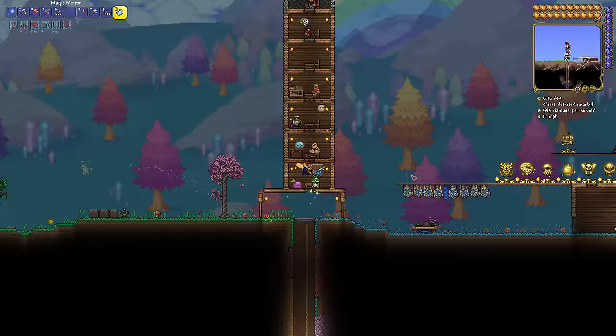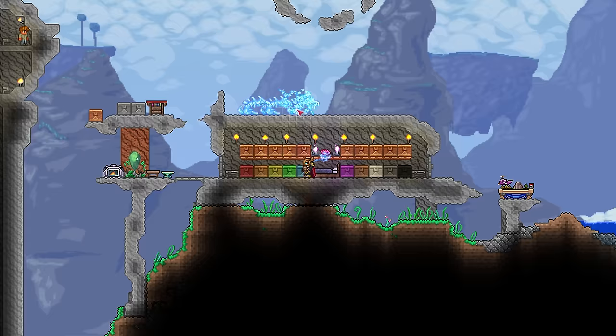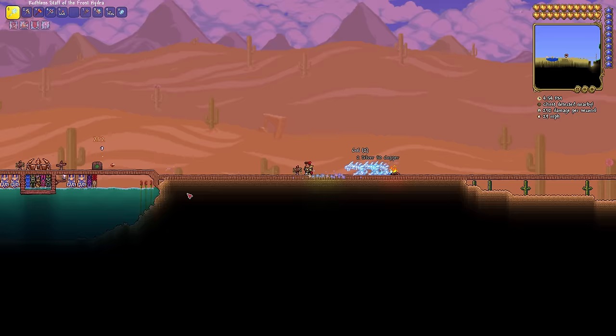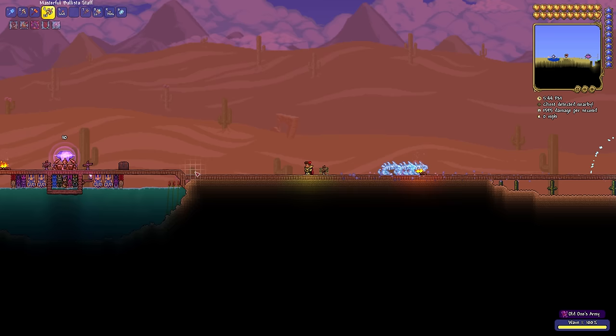This unlocks the tier 3 Old One's Army and the new Tavern Keep items. I buy a full set of Valhalla armor and as per usual, the Ballista and Lightning Aura staffs. I equip the armor and place the final member of the crew, Kalos. With no better weapons or armor to be gotten, I begin the final Old One's Army invasion. Wave 1 is easy with the crew and my new Ballisti, but there are already flying enemies which scares me.